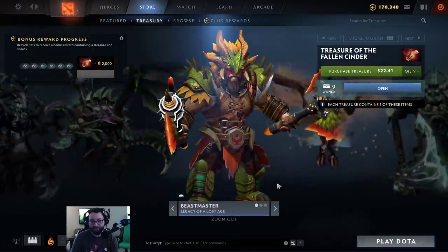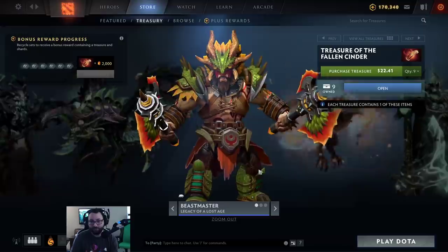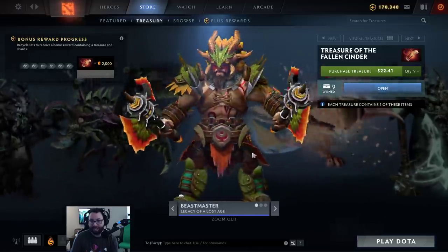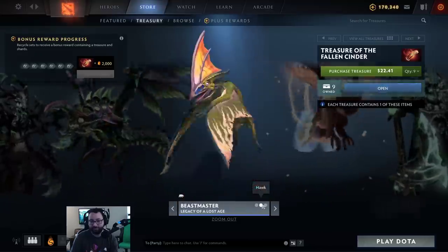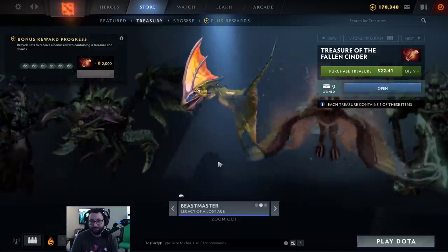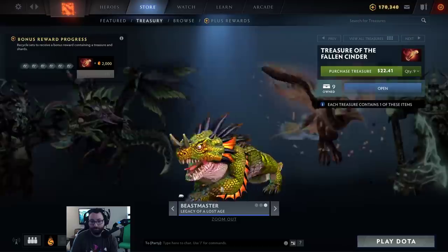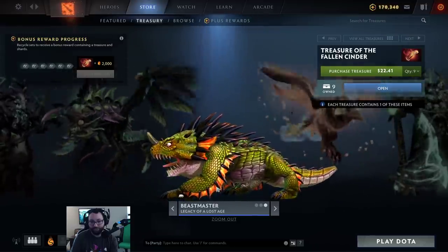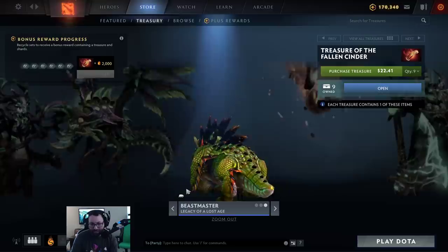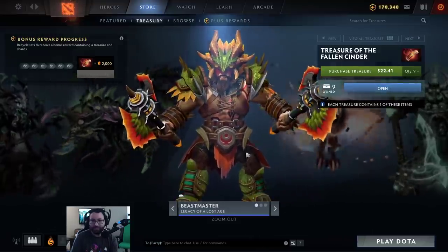The last guaranteed set — Beastmaster, Legacy of the Lost Age. Comes with a model for his boar and his hawk. This is nice — it introduces a new color to Beastmaster, a nice blend. The fact that his axes look very similar to Battle Fury's is pretty cool. His hawk looks like a pterodactyl — very cool. And then his boar is a lizard, looks kind of like a dinosaur. How do they not go over the polygon limit? This looks super high quality. I'm not a Beastmaster player, but this set is epic.